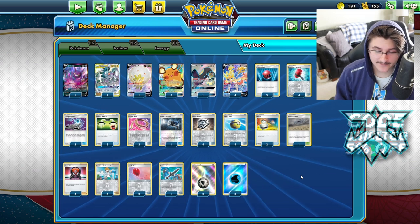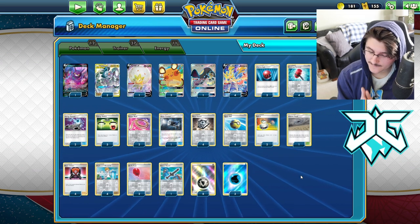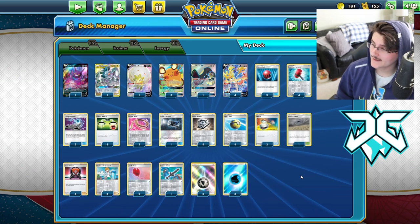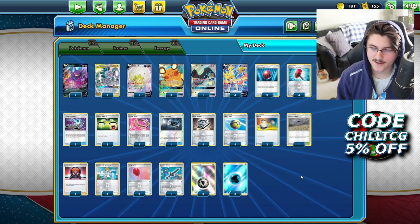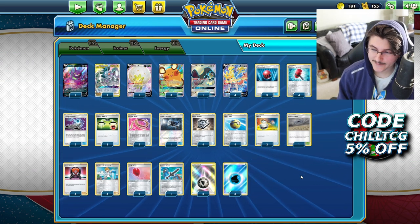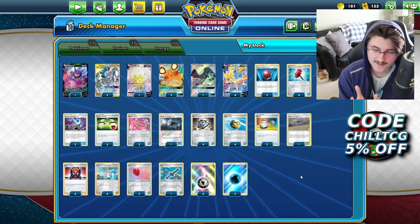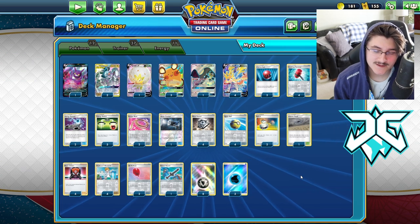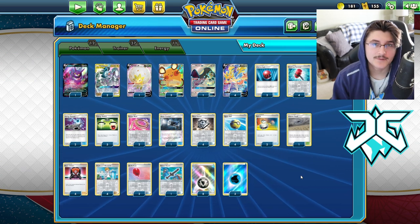E-Turn is still pretty relevant. Victini is very relevant. But things like Urshifu — a lot of decks really don't love to get hit with Crushing Hammers, because even more decks right now in the format are focused on manually attaching their energies. So for that reason, I think ADP Hammers has a very good spot right now in the meta. It also does very well in the mirror matchup when playing against other ADPs that might not be running Hammers.